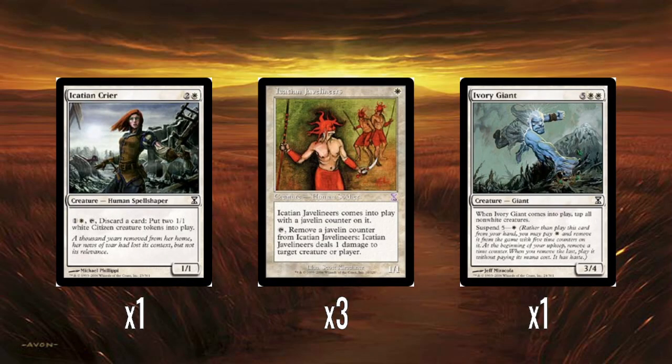A single Acacia Crier — two colors and one white for a 1/1 Spellshaper. Spellshapers are back in Time Spiral as well. One color and one white, tap, discard a card to put two 1/1 white Citizen creature tokens into play. It basically does Raise the Alarm, though it's worse since there are fewer Citizen synergies than Soldier synergies. But if you've got Celestial Crusader, those tokens come down as 2/2s, so it's okay.